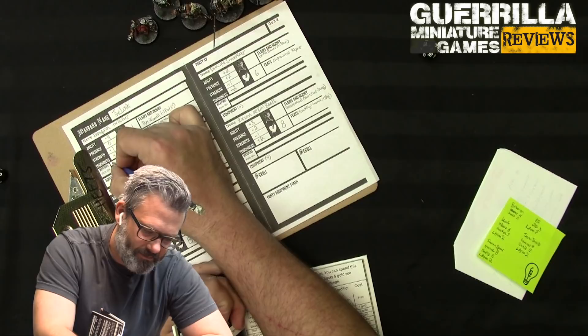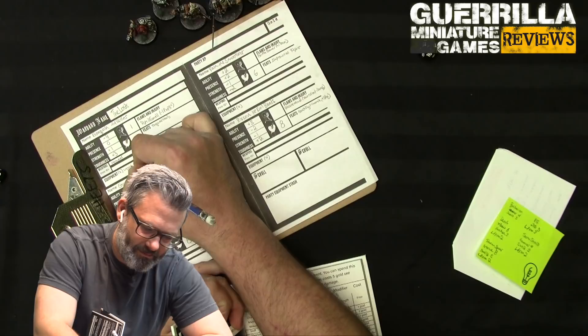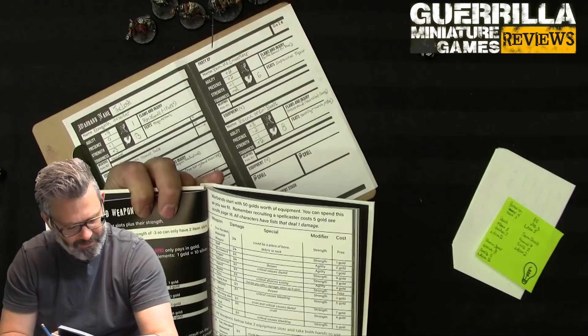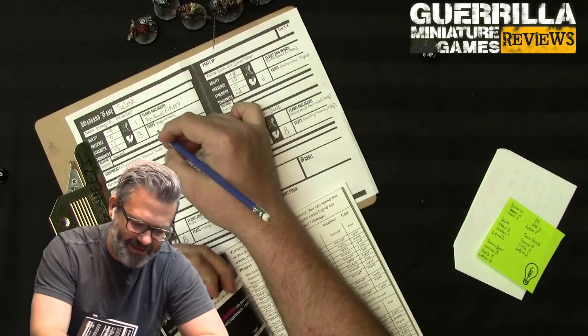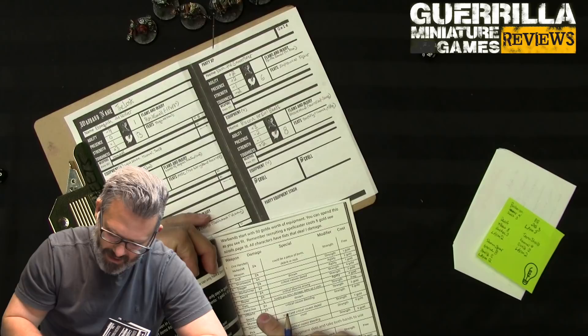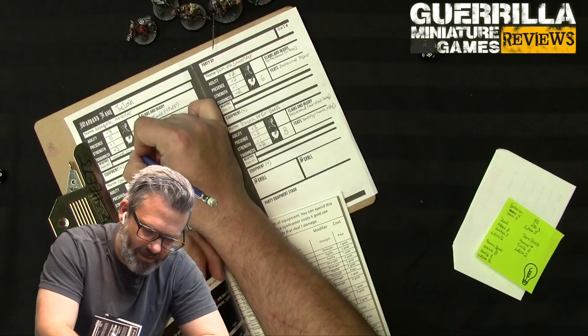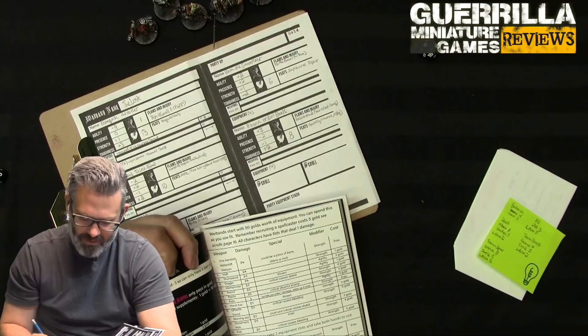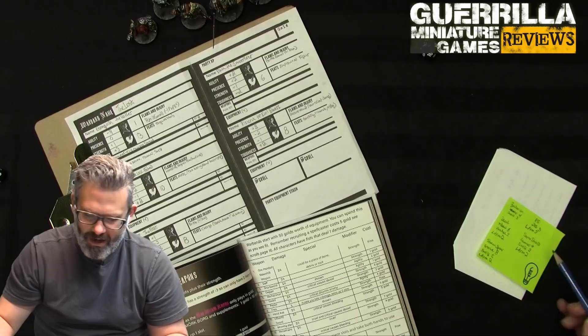Shields can also be destroyed to ignore one attack after all rolls - basically spend your shield to block a killing blow. The warhammer does d6 damage, and criticals cause Daze - the opponent must make a Presence test to activate; on a failure they can only move. Gorand as a wizard costs five gold to make a spellcaster, plus he rolls for two scrolls. He also gets a glaive for eight gold and light armor for two.